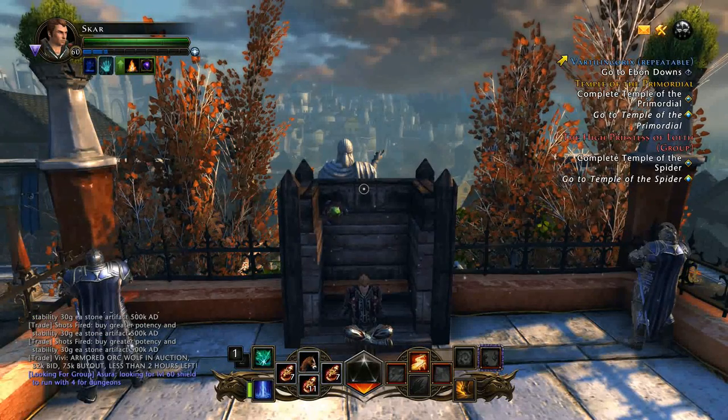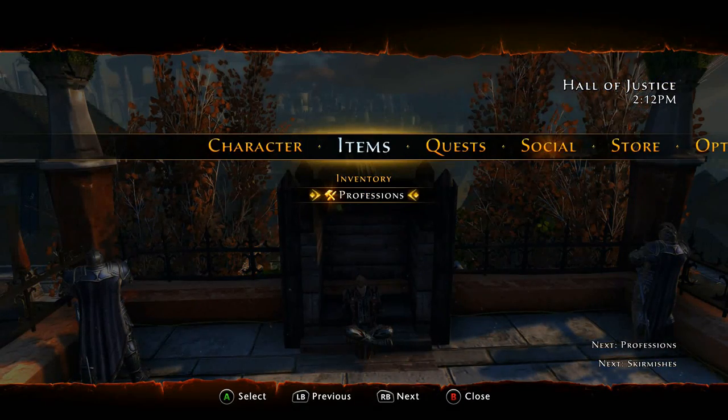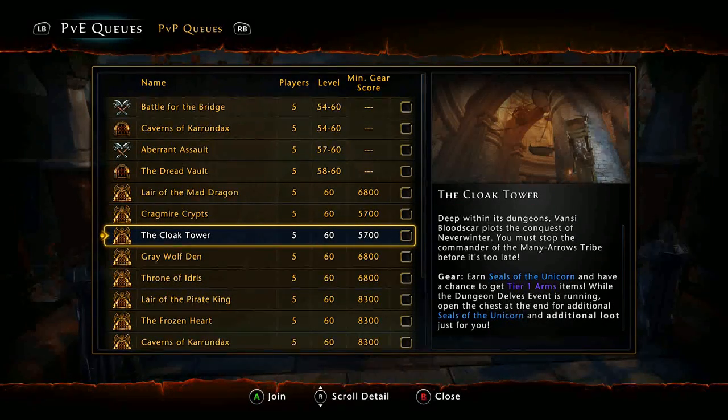It's relatively simple. There are two main dungeons you want to be farming, and the first one is Cloak Tower - that is the Tier 1 Epic version. In the description, you can look down and you'll see that there are Seals of the Unicorn and Tier 1 Arms. Seals of the Unicorn are what you're going to be using to purchase Tier 1 Epic gear.